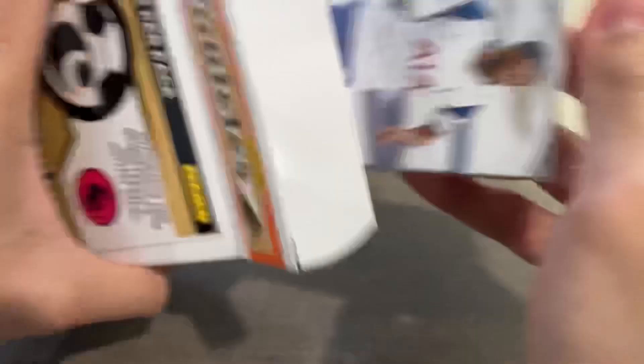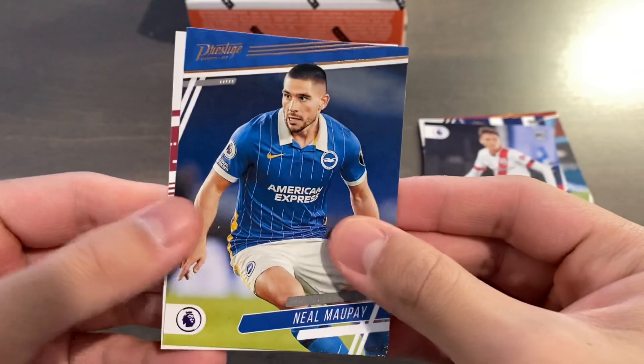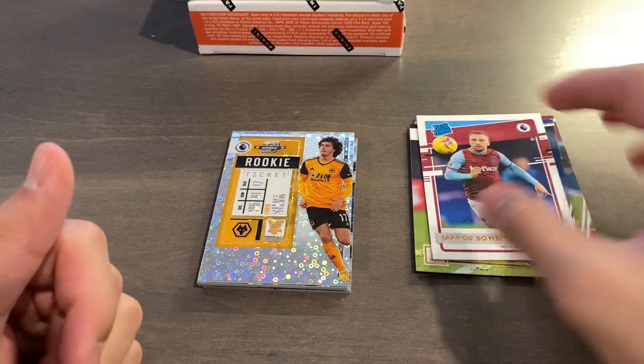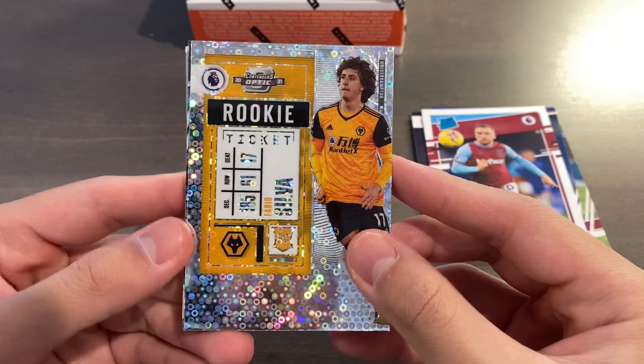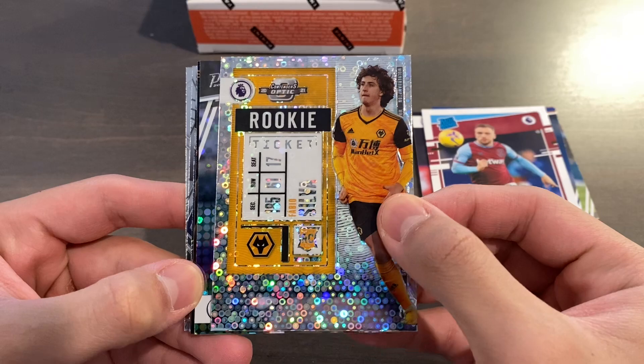Here is our first pack. I do see some chrome cards on the back, so maybe we'll pull an autograph if we're very lucky. I'm hoping to hit a green shimmer or green circles. We got Tanguy Ndombele Panini Base, Pablo Fornalis Prestige Base — that's a PC card — Chronicles Base of Romain Sawyers, Will Smallbone Panini Base Rookie, Neil Mopay Prestige Base, and a rated rookie of Jared Bone — I have not hit that one yet, that's a PC card. We have a Silver Circles of Fabio Silva parallel for his Contenders Optic Rookie Ticket card, and also a Silver Circles for Sean Longstaff for his Prestige Base — I'll be keeping that.